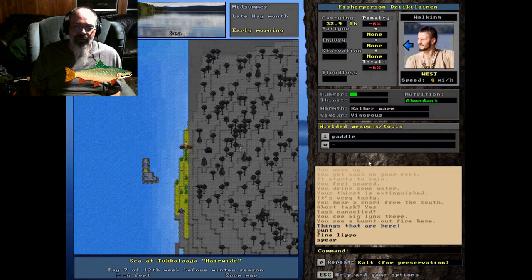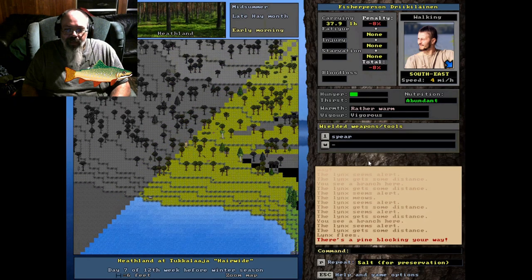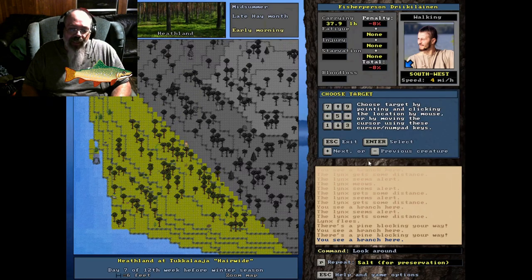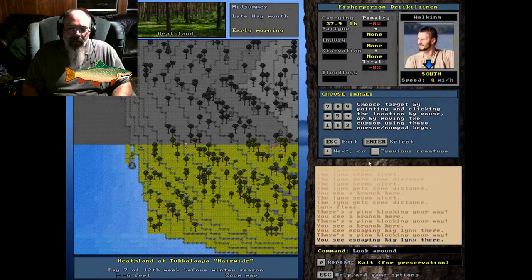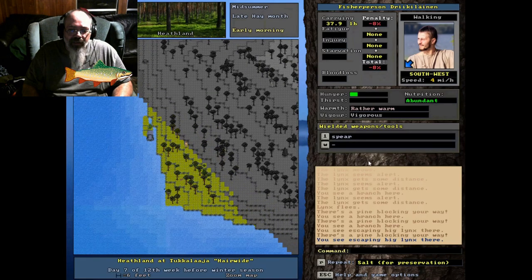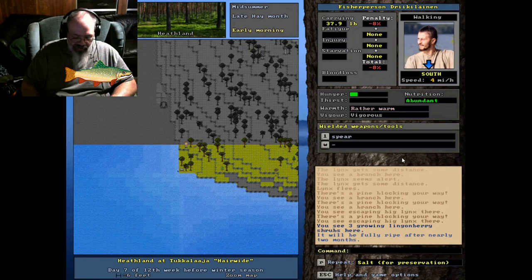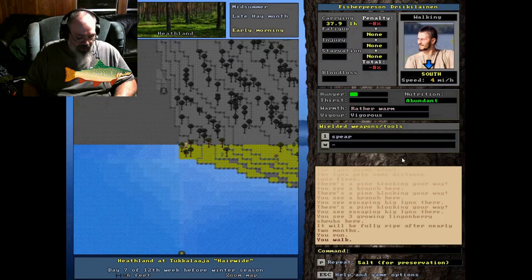A lynx is trying to get my fish — I guess we're going lynx hunting to save our fish. We might get him easy. Keep him running along this shore here — this is a really good way to hunt: chase an animal next to water. He's going slightly fatigued, coming up on very fatigued — yeah, we're going in for the kill. Got 40 spear skill, that should be enough to kill a bobcat. Get over here dirty cat! You don't have to run after them — just walk them down.